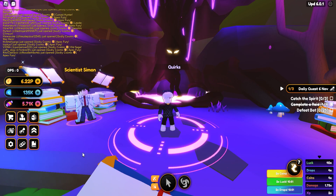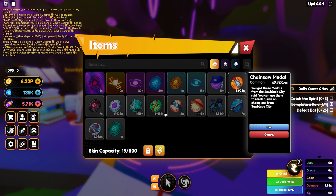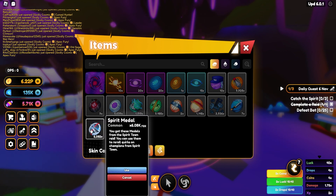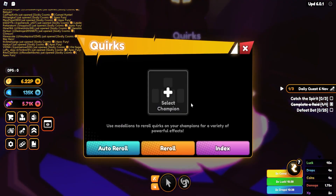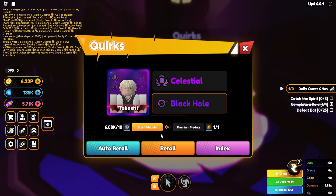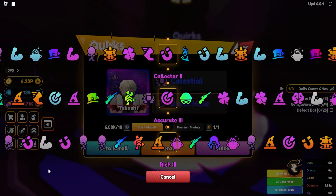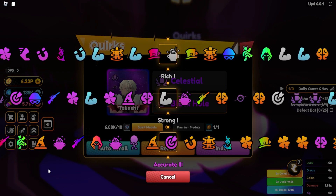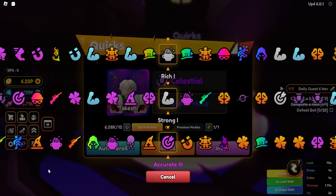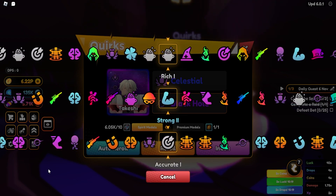All right guys, we are back and as you can see we are less than 10 minutes before the event actually ends. They decided to add a timer this time around for when the event ends, so I guess it's not being manually ended. As you can see, I farmed a whole bunch of metals — we have 10k chainsaw, 10k HxH, and like 6k from Bleach metals. So we're gonna try to get some more titans this time around, and hopefully for this 26k we'll get at least one, ideally two. Let's see how this goes.